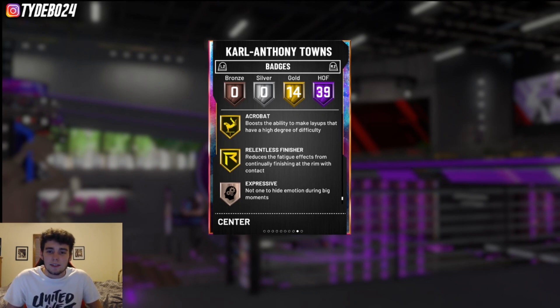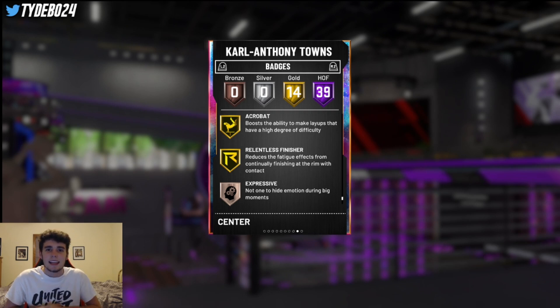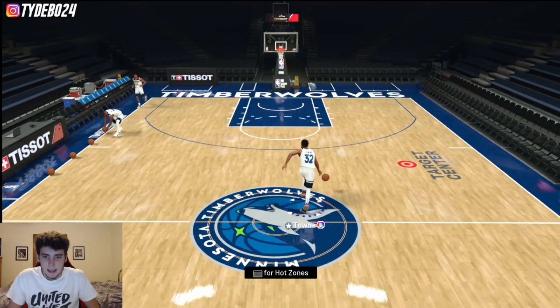Not only is CAT in real life one of the best offensive bigs in NBA history, but this card on 2K can also get it done on the defensive end with Hall of Fame Clamps. Let's hop right into shoot around — see what his hot spots are, what release he's working with, what kind of signature animations he has.